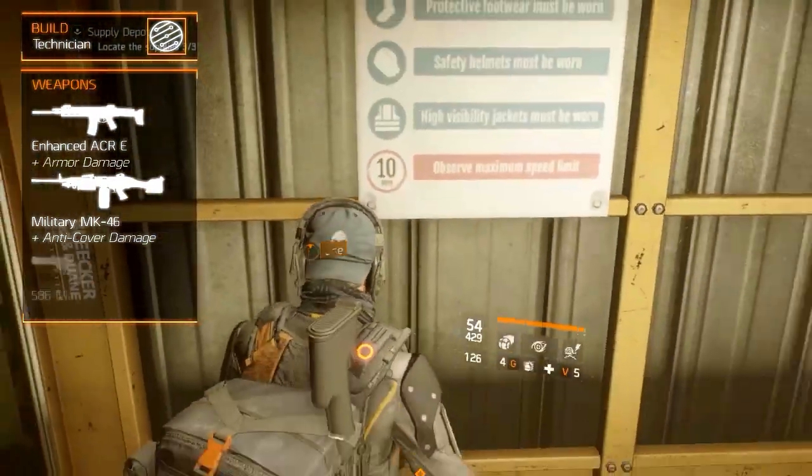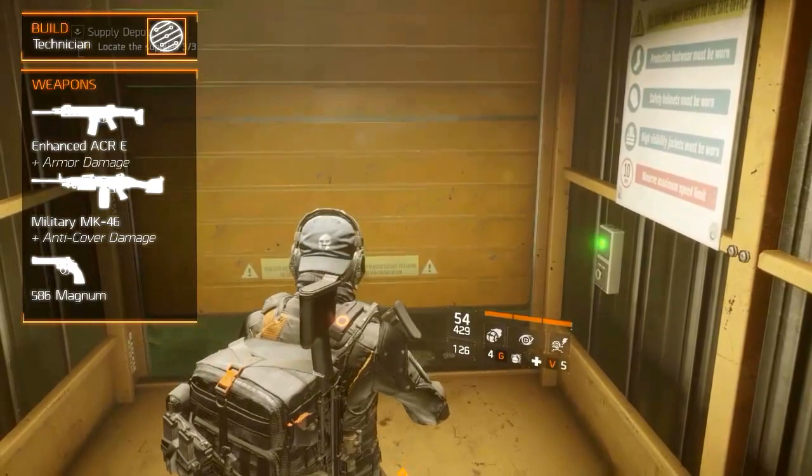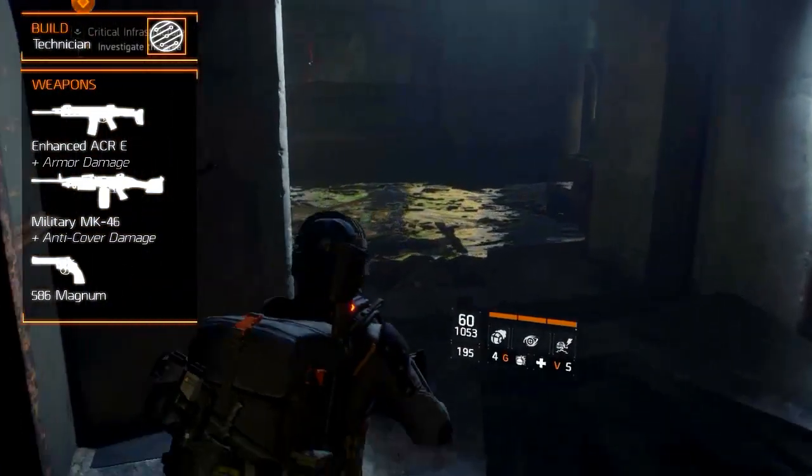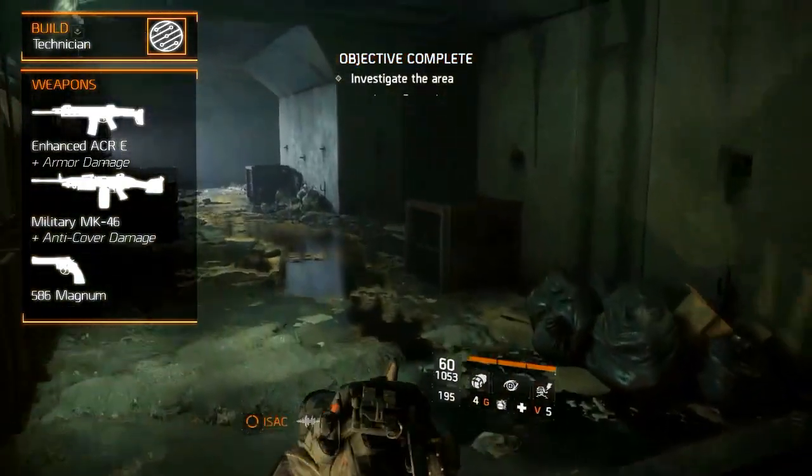The sidearm of choice will be the 586 Magnum. Besides the sawed-off shotgun it has the best damage. Use it as a powerful backup weapon to finish enemies off.